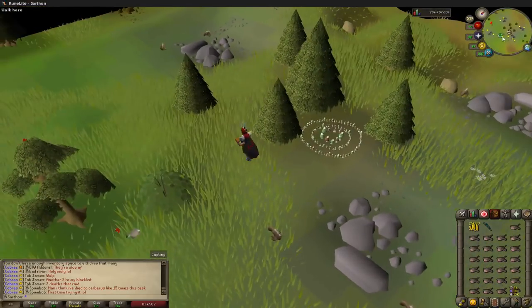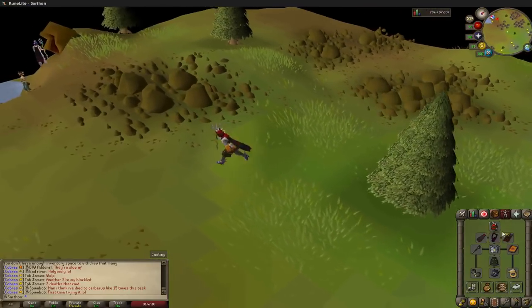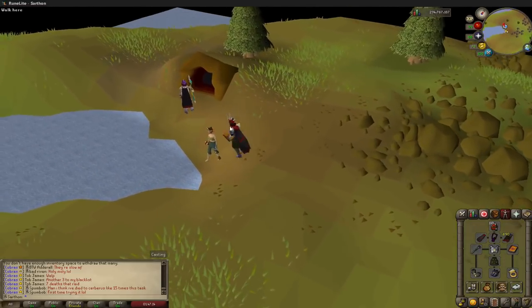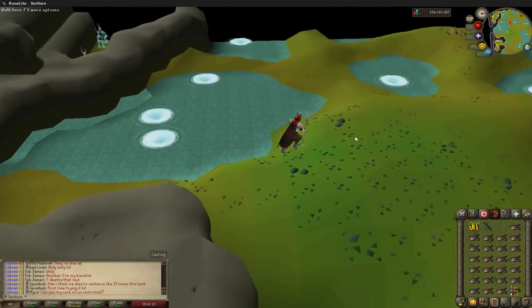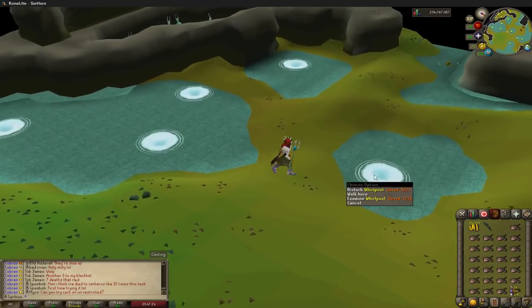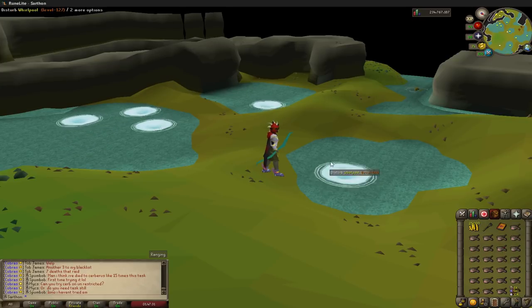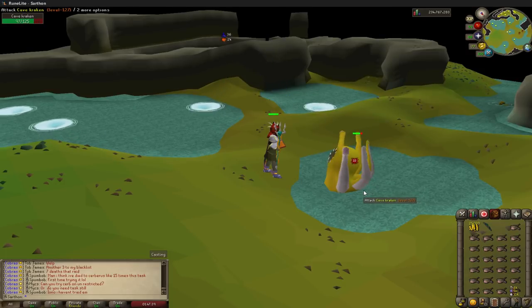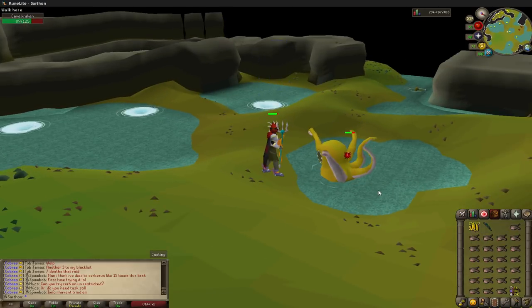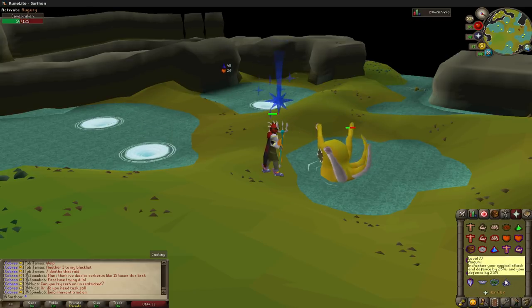I'm going to show you the smaller kraken first, which is what you want to kill to get your first trident. Iban's blast is great for these guys. The reason you want range armor is because kraken attacks with magic, so that gives you magic defense protection. Kraken has such a weak magic defense that you can hit through even with this kind of gear. I like to start with a bow so I don't waste Iban's charges — then switch to Iban's blast. No prayer needed; kraken hits through protection prayers.